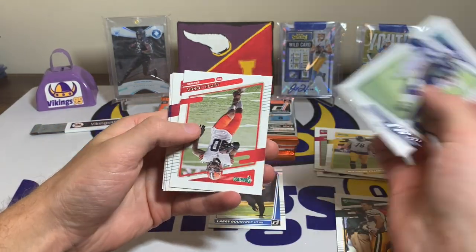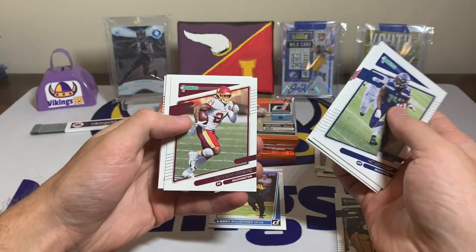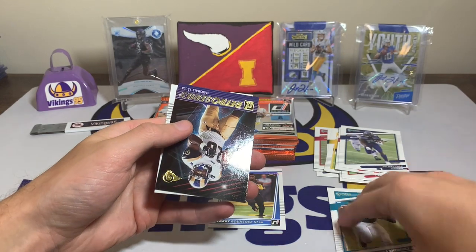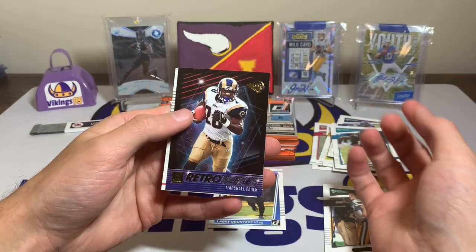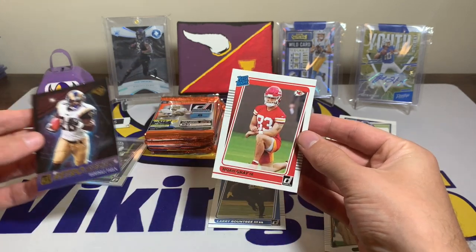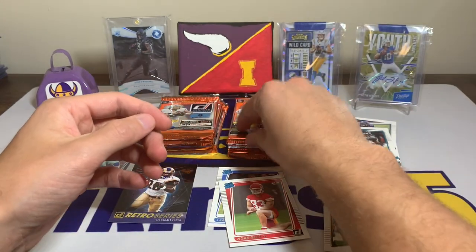DK Metcalf, Jarvis Landry, Larry Fitzgerald, TY Hilton, Antonio Gibson, a LaVisca Jr. Then a retro series — going to be a Marshall Falk retro series — and then a rated rookie. I'm going to guess Cornell Powell... it's a Noah Gray, okay, Noah Gray — I was wrong — for the Chiefs.